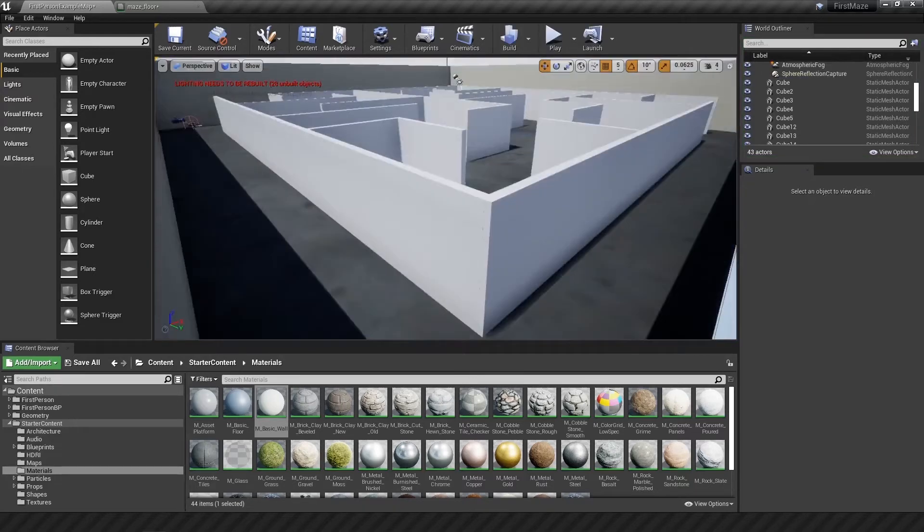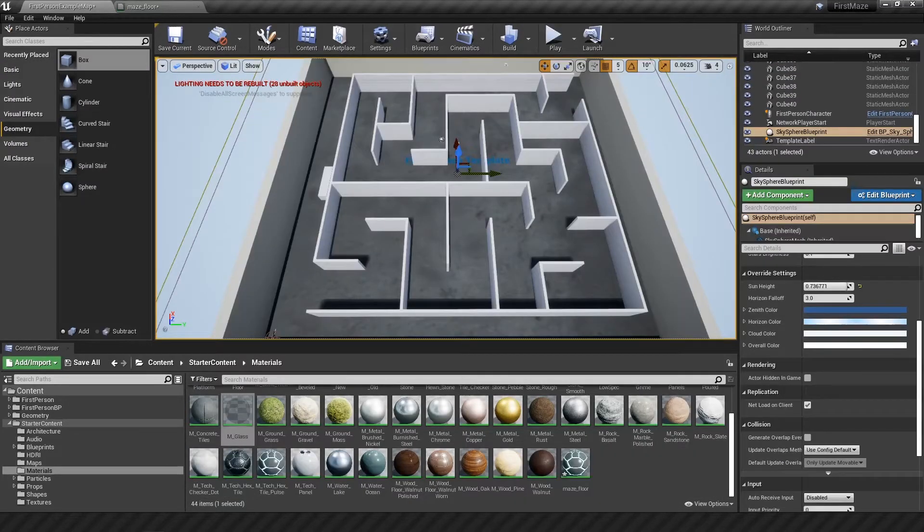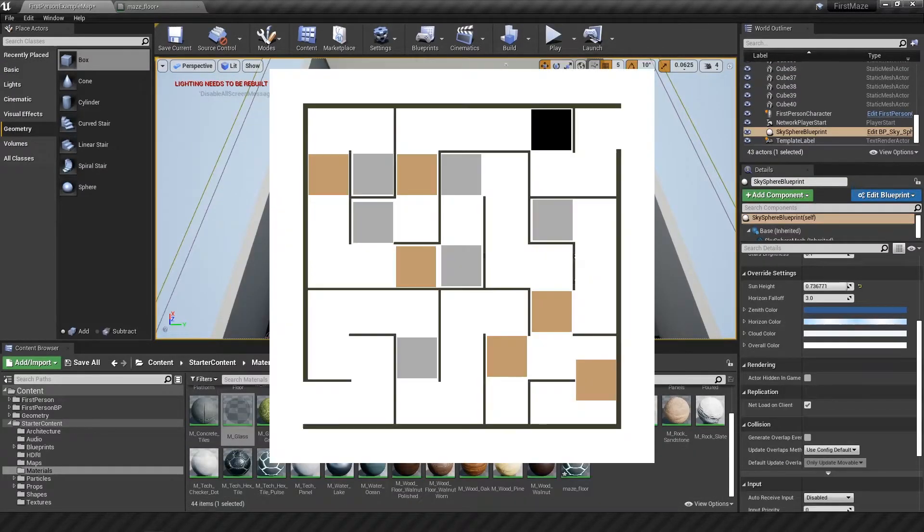How's it going guys? My name is Rushcode and in today's video I'm making some modifications to the maze that I built in the last video. These will include platforms that you can step on, blocks that you can move around, and a hole near the exit which you can fall through.